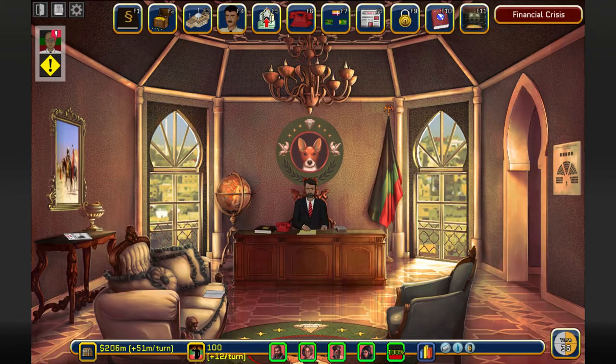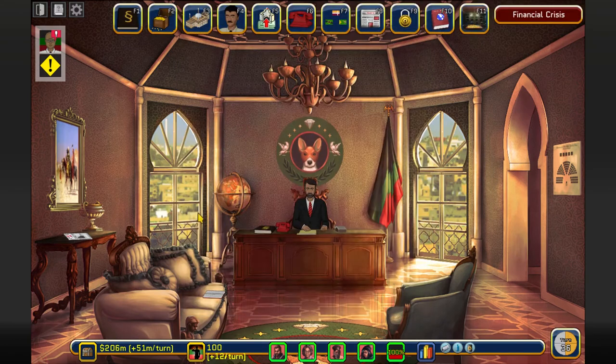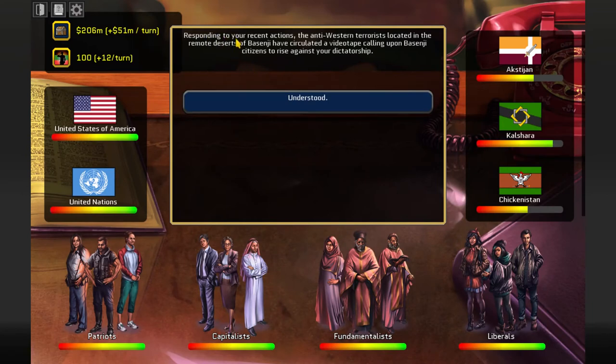I already called this guy. I have to wait until the financial crisis is over. Still, despite that, I have 51 million positive return. This is good. Let's just enter. Responding to your recent actions: anti-Western terrorists located in the deserts of Basenji have circulated a videotape calling upon Basenji citizens...